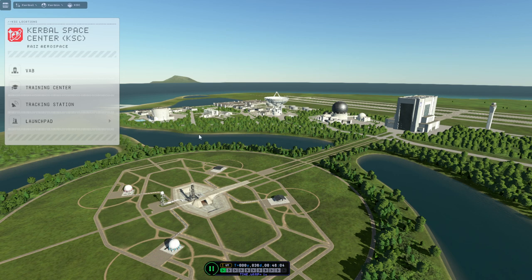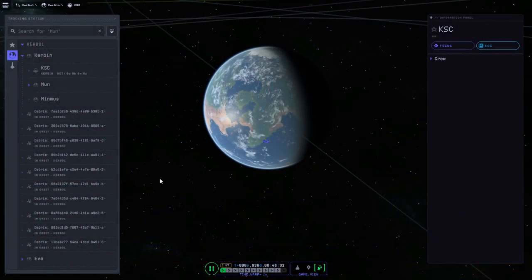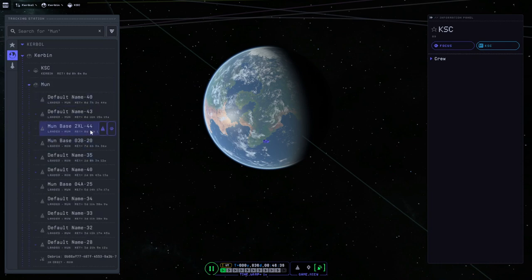First we are going to go with the moon base, which has a special problem being on the surface. When we last left it, we had landed a very large rover nearby, and when we tried to drive the rover to it, things exploded. So it wasn't in the best shape to begin with. We're going to try three methods to approach it: the tracking station, the rover again, and then we'll land something at it if the other two methods don't work. The tracking station first, which is the diciest method.